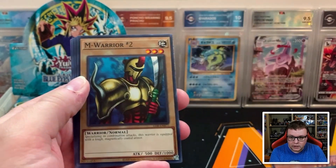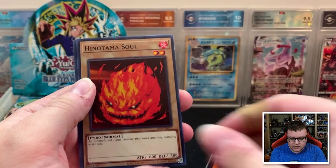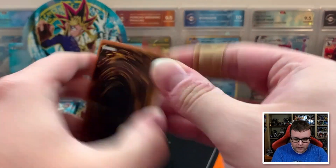We got Reaper of the Cards here, M-Warrior 2, Sojin, Hinotama Soul, and Book of Secret Arts. Man, even just that first pack, just seeing so many cards I remember from when I was a kid.